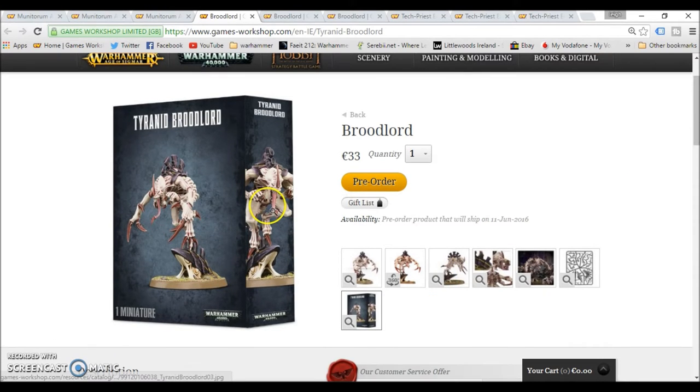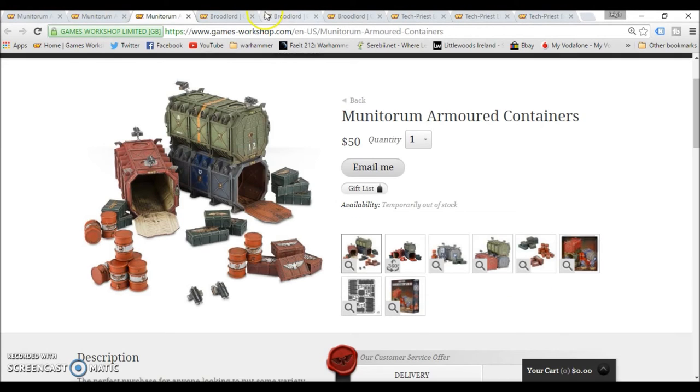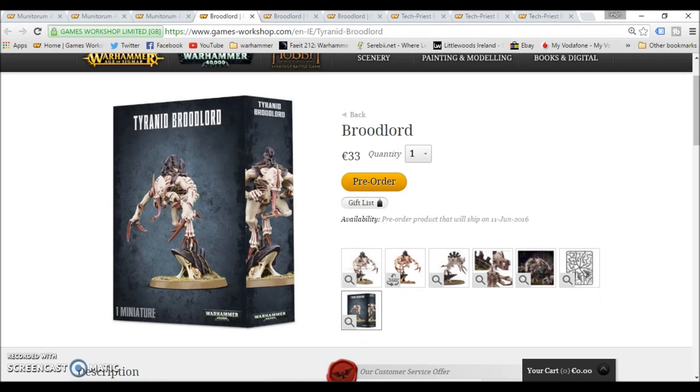I don't know what 75 millimeters looks like. So it's 33 euro, 25 pound, and 40 dollars in America. Looks fantastic — really well painted, really nice, great detail, and nice looking model. For the price I want to see the actual size of it. If I'm going to buy a model I want it to be big for 33 euro. So I have a bit of a mixed feeling about this one. Last up we have the Tech Priest Engine Seer — not Engineer, Engine Seer.